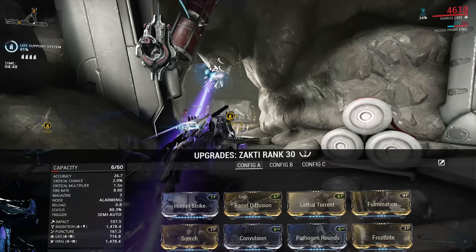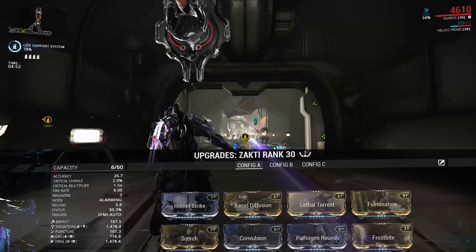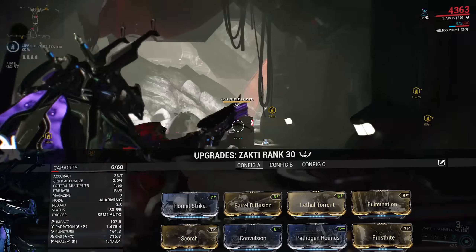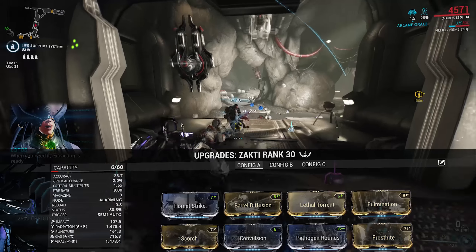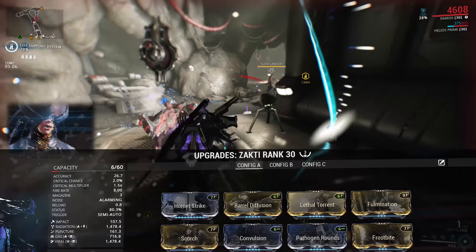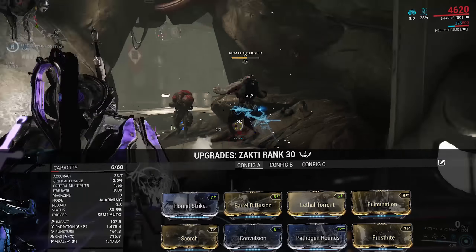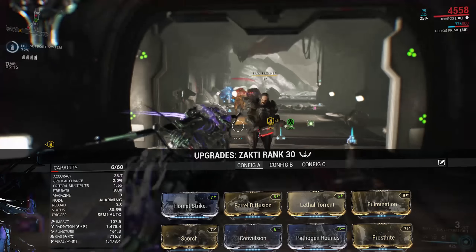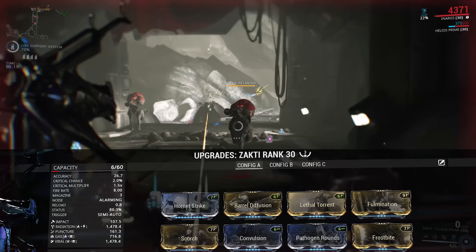It works really well as a weapon on its own, but also insanely well with Condition Overload. If you're going to go for a corrosive build, I would try and keep it strictly to corrosive and gas. Putting another element on there is going to dilute your procs way too much, to the extent where the armour stripping of corrosive is going to be very weak. So sacrificing a bit of damage or status chance to focus your procs more is definitely worth doing.